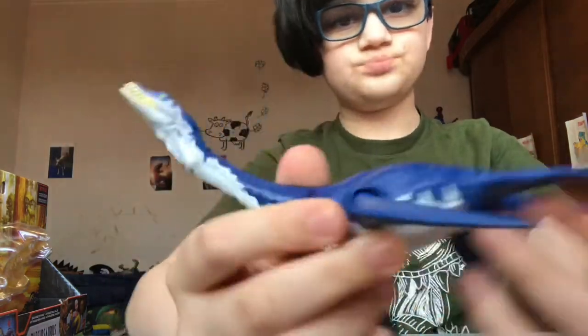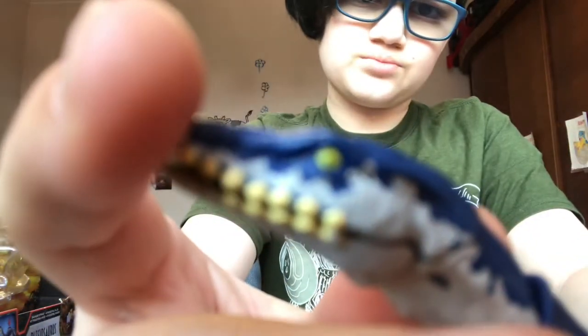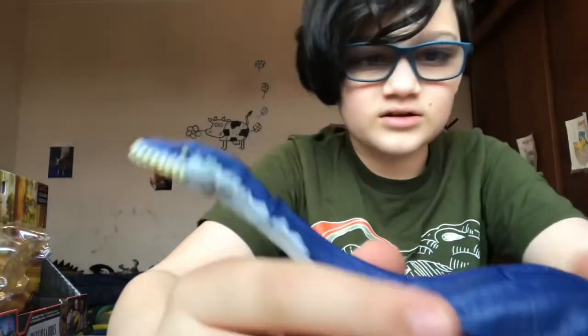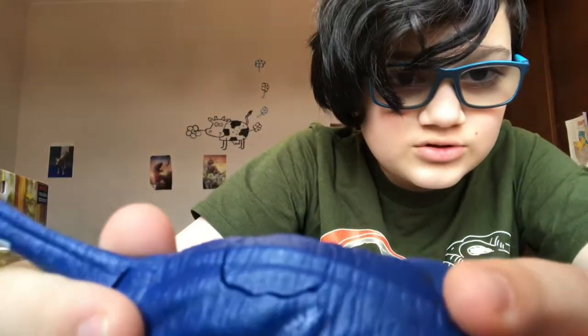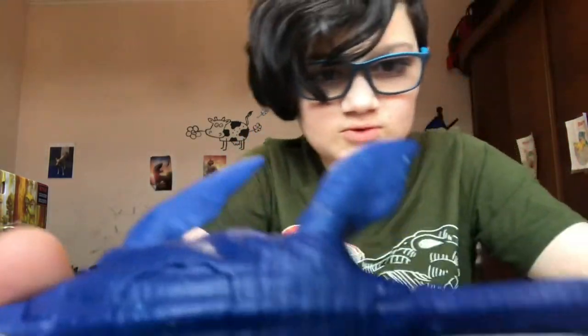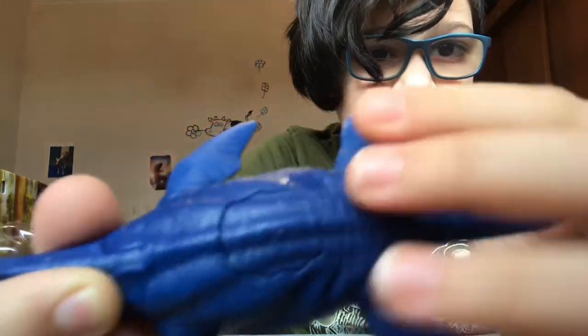Now let's get into the sculpt — really, really nice sculpt. You can see all these lines on it, really really nice sculpting, and it has this really nice texture. It's all smooth on the underbelly. Here's the Jurassic World logo and scan code.